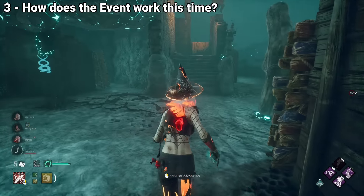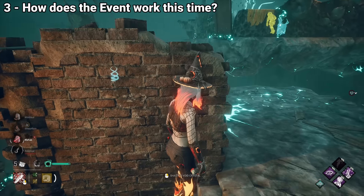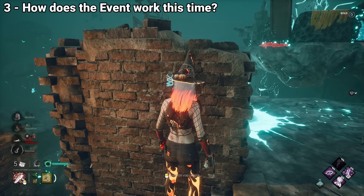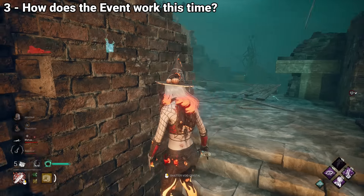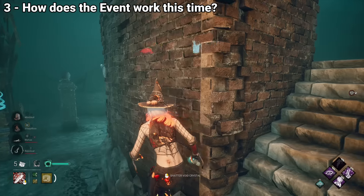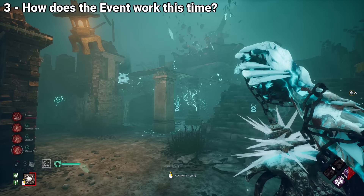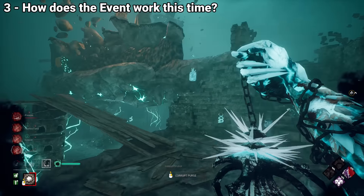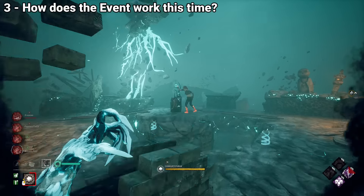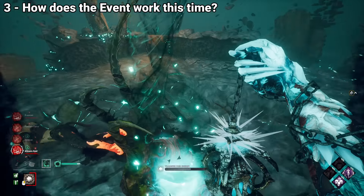Inside the void, things look different compared to the last event. The entire map has changed and now features a different, more vertical layout, as well as the introduction of lockers, pallets, and chests, which work just like always. For killers, you are also able to use your power inside the void on top of being undetectable, which is a massive plus for slow characters like the Huntress.